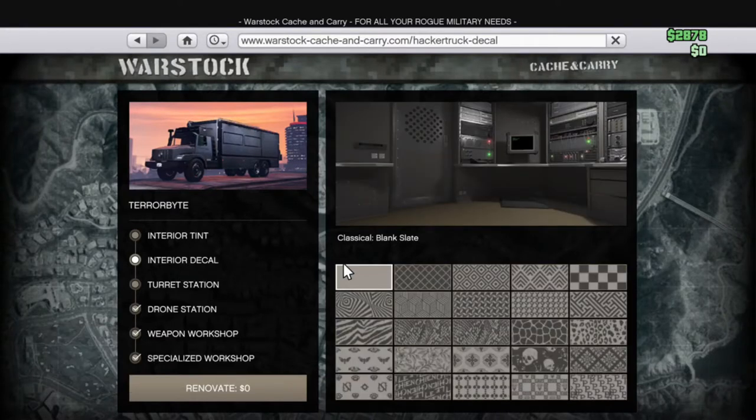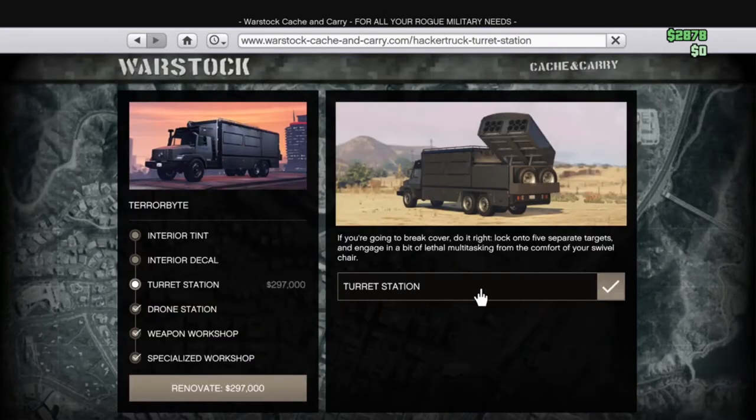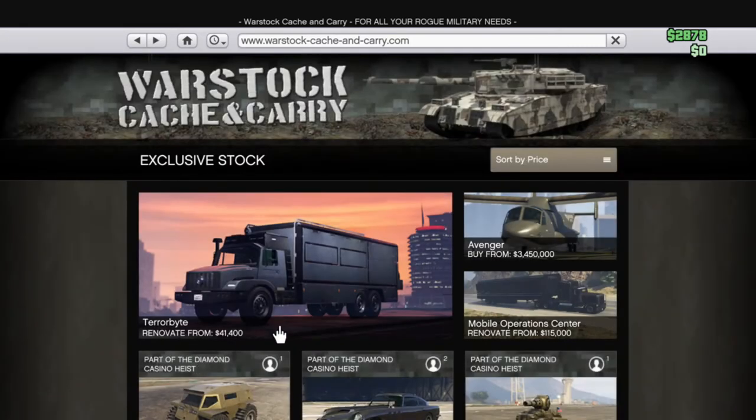There's the interior tent. This is a little more customizable - if you look towards the left you can see the wall changing. Some of these aren't really worth it; some of them you can barely see a difference. You have the turret station, so basically you have a turret on your vehicle which I think is for air targets - five separate targets you can use to attack people. Then you have the drone station which I just showed, weapon workshop which lets you do Mark 2 weapons, and then specialized workshop which is for your Oppressor.